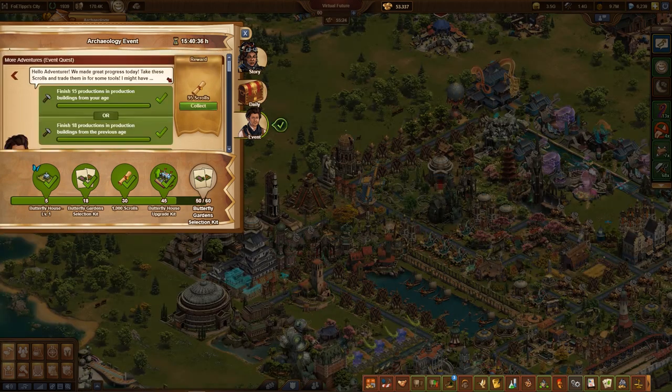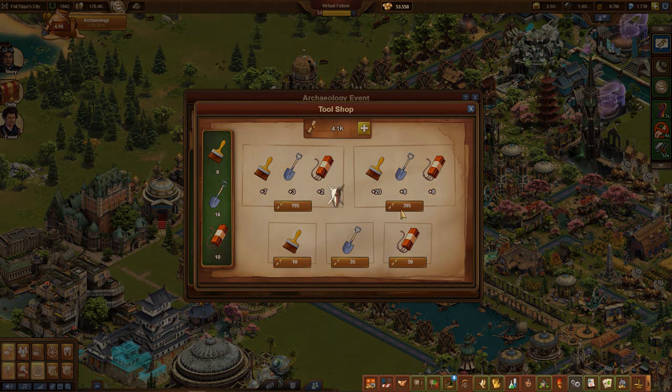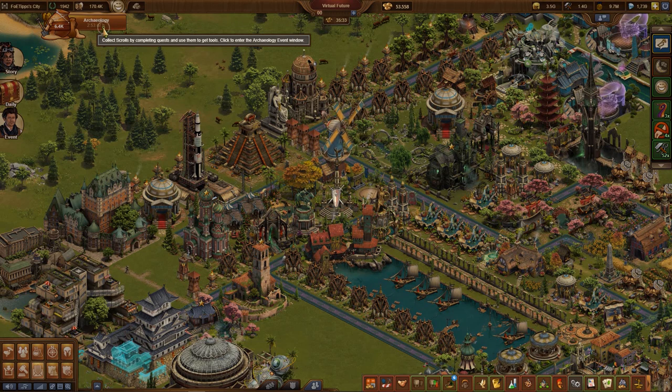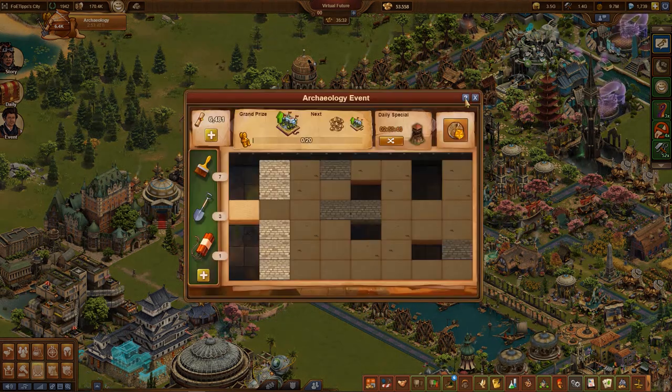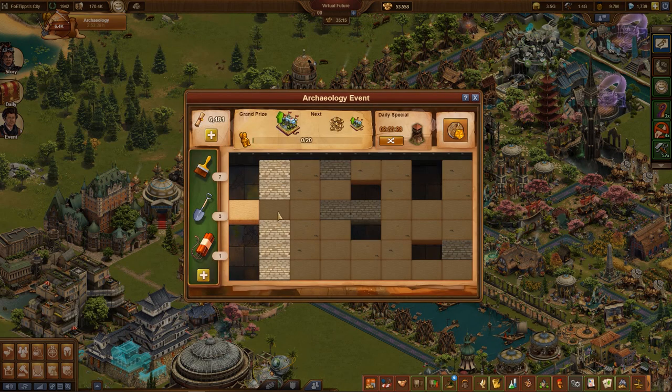With the scrolls you can now acquire tools in the mini-game. It is recommended to always take the largest toolset and not to buy the tools individually. With these tools you can then advance the excavation in the event window. Brushes are for the fine work — with these you can uncover a single field. With a shovel you can uncover an entire column at once.